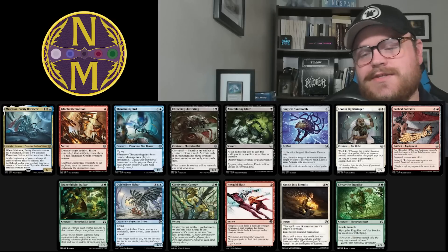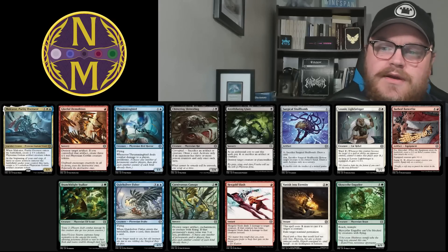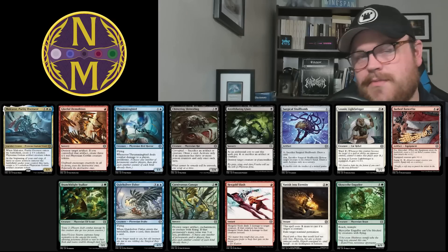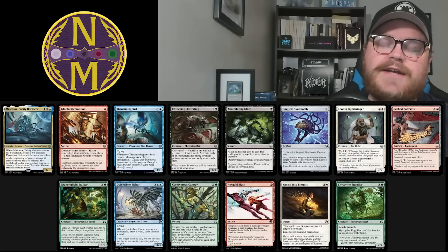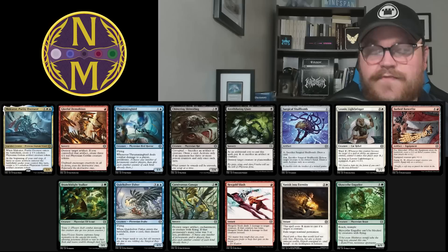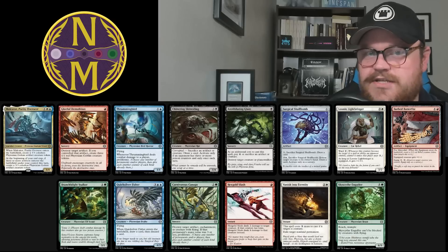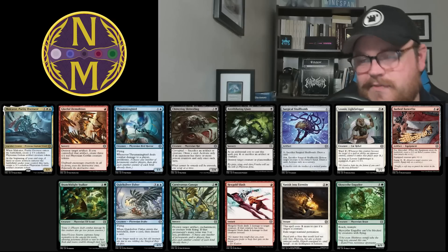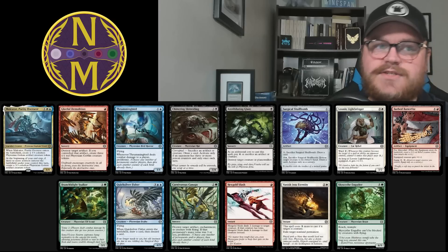Next, there's Vanish Into Eternity. This generally shouldn't really be making the cut, especially in your main deck — sometimes you might side it in during best of three, but it's woefully inefficient in a format where you really need cheap interaction. The fact that it costs six to deal with a creature is frankly laughable. There aren't so many targets in this format that you need Vanish Into Eternity in your main deck. That can't be said about the next card, though, which is Hexgold Slash. This is, I think, red's best common — it's premium removal.